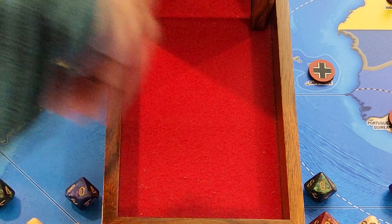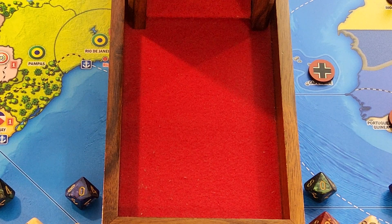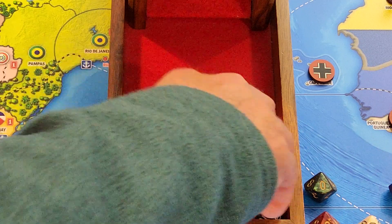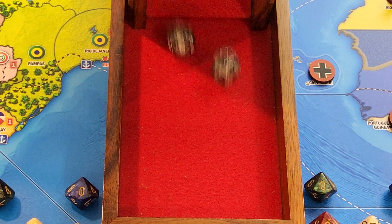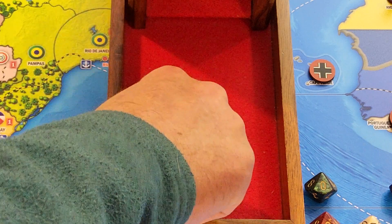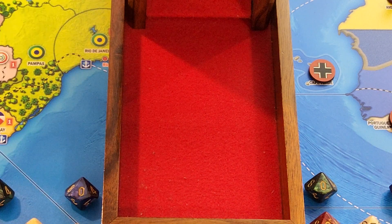Promorsky Cry: I've got that jet at 8 — miss. He's got three defenders; it's mountainous and across the river, so I've got three militia at 1 — miss. He's got one militia at 2 — miss. Three militia at 1 — miss again. Jet at 8 — hit. He's got one at 2 — miss. I take Promorsky Cry with three militia.